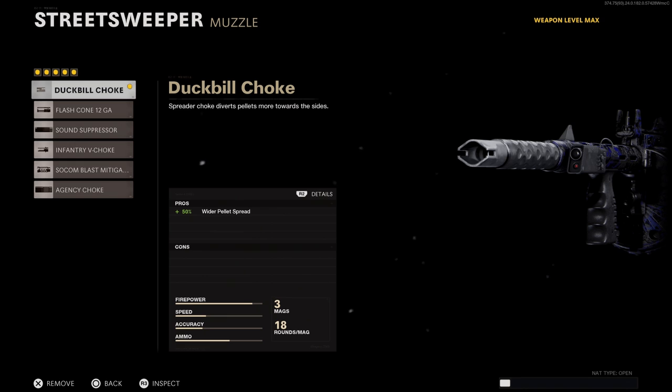Starting with our muzzle, I recommend the Duckbill Choke to give you a wider spread, making it easier to sweep a room full of zombies at head level.